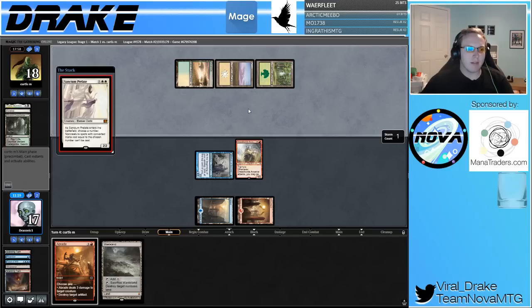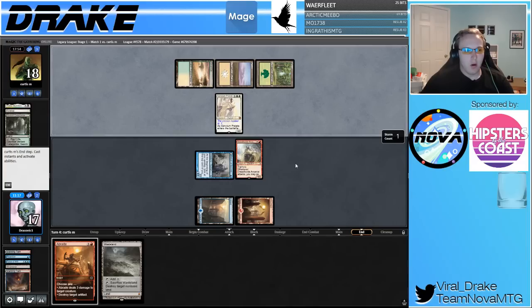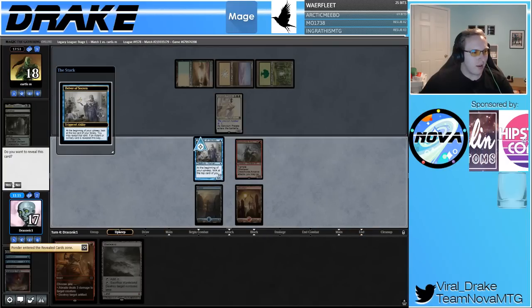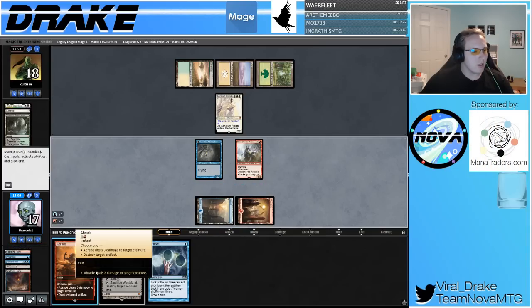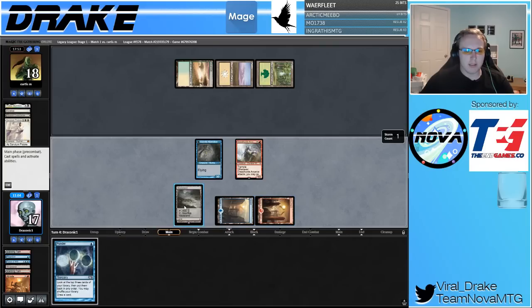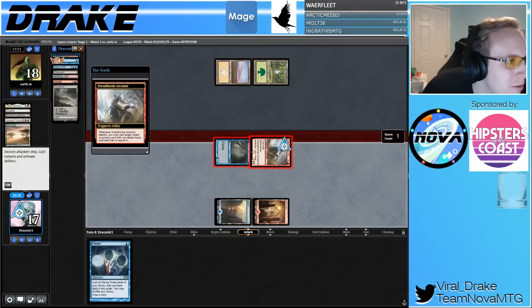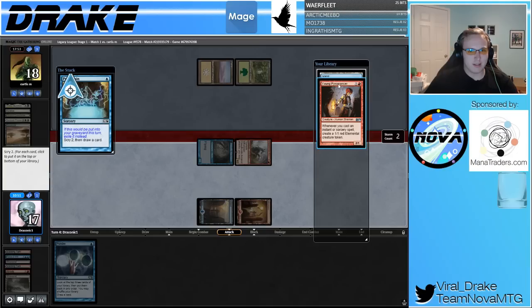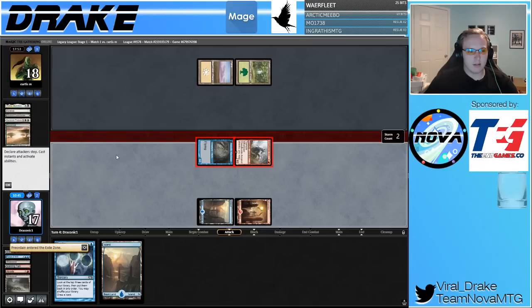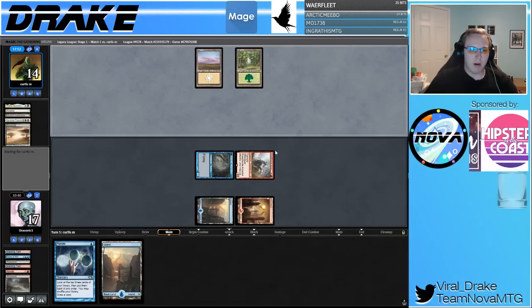Wasteland as a target — Prelate. We deal three to it, see you later, and Wasteland them to the Shadow Realm. Cast the Preordain — take that. Scry two — do we want both of these cards? I don't mind these. We have a Ponder next turn. Land, Ponder, flashback, get another Ponder. Hopefully they're out of lands. Please have no more lands.